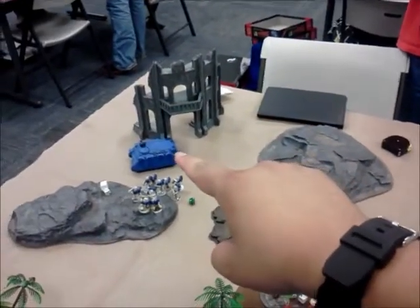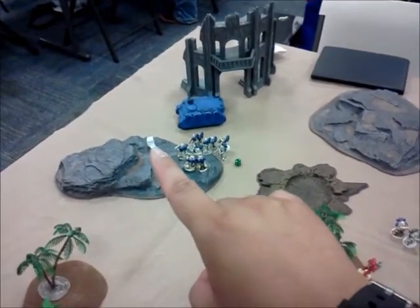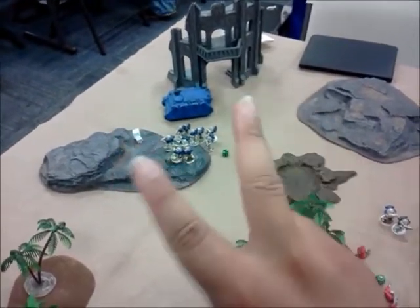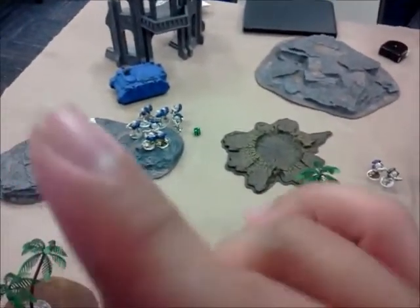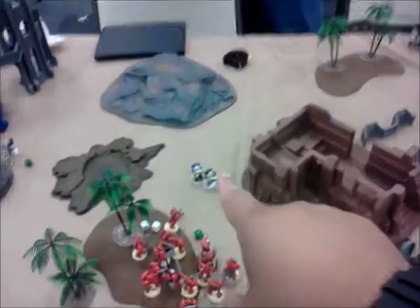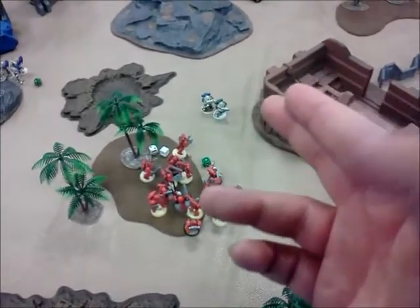We're back at the end of turn three. The Rhino moved over, guys got out and shot the squad, killing four and leaving one left alive. In my assault phase — supposed to be my shooting phase — he shot twice, did nothing. Charged. The second Terminator shot out of the 15 that hit him on Fury of the Legion rapid fire Overwatch, and the burst killed the guy. These guys broke away from combat, did a little more damage killing some more guys, then left. The sergeant killed one, missed the other two.